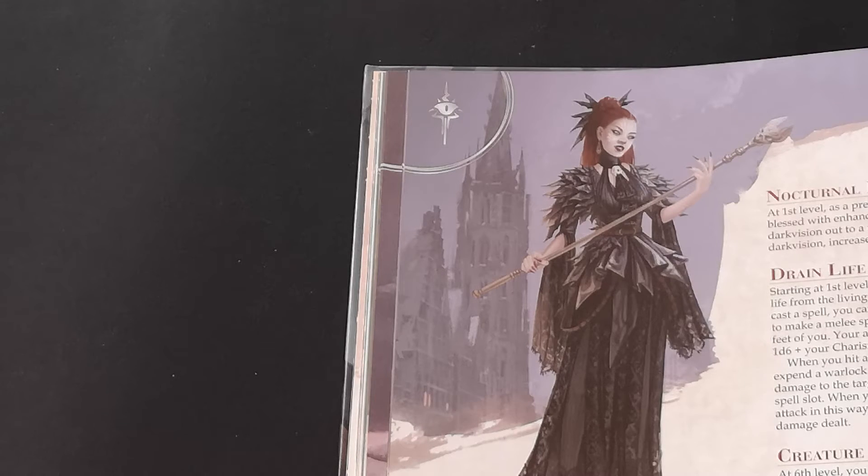At level one you also gain two other features. The first is Nocturnal Predator: you gain darkvision up to 60 feet if you don't have it, or increase it by 60 feet if you do. You also get the Drain Life feature — when you use the attack action or cast a spell, you can use a bonus action on the same turn to make a melee spell attack against a creature within five feet, dealing necrotic damage equal to 1d6 plus your Charisma modifier on a hit.